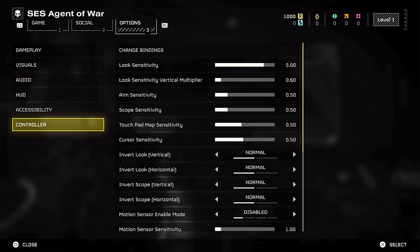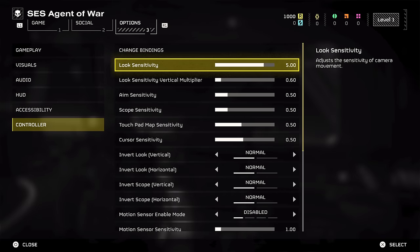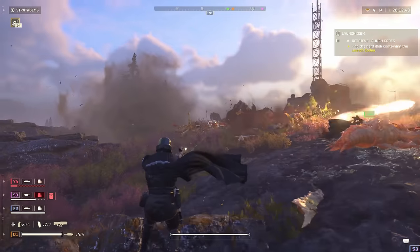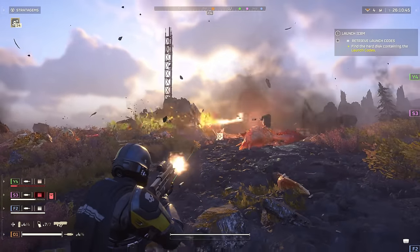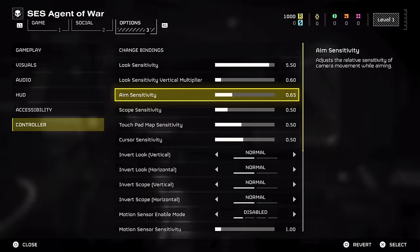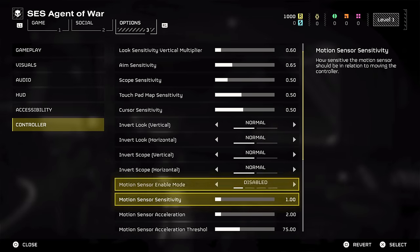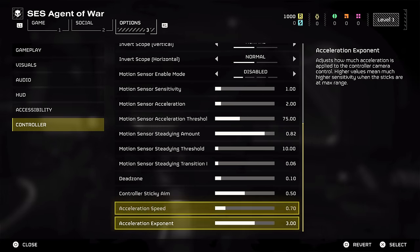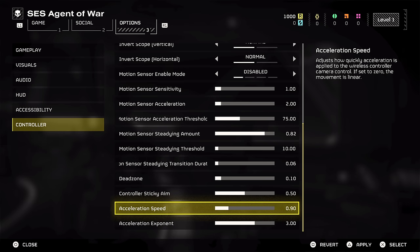For setting number 8, move on over to the Controller tab. I recommend you increase your camera sensitivity slightly and also your aim sensitivity. The exact values will come down to personal preference so just have a play around with them, but I find the defaults feel a little too slow especially considering how chaotic and fast the game can get. It's also worth mentioning that at the very bottom of the menu there are options to adjust the acceleration of the camera sensitivity, which I absolutely think are worth experimenting with.